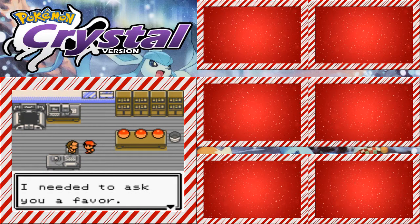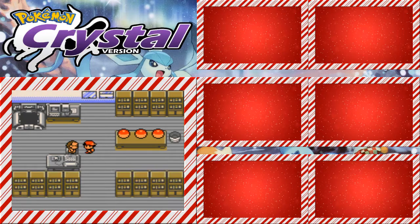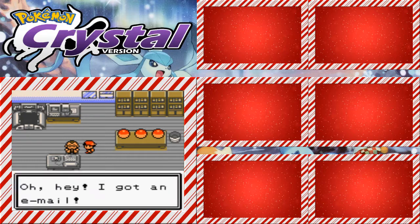We're going to go ahead and see what our starters are. Professor Elm says he's conducting new Pokemon research and wants us to help raise a Pokemon. He got an email about Mr. Pokemon finding weird things, talking about a Pokemon Egg. I think the egg is also randomized.